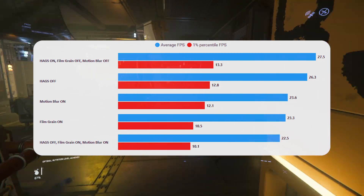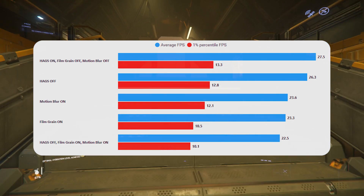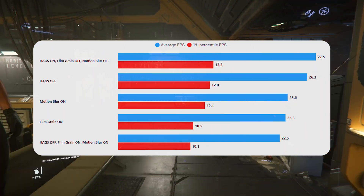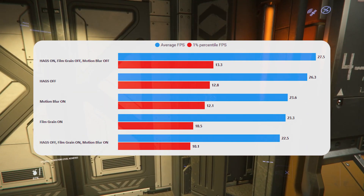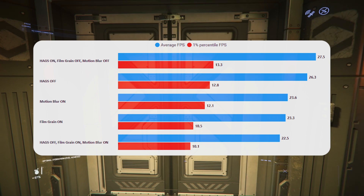Here are the results. First, we've got our top result, which is my default settings: HAGS on, film grain off, and motion blur off. That's the average we get and serves as our baseline of good performance that I can get out of this system.